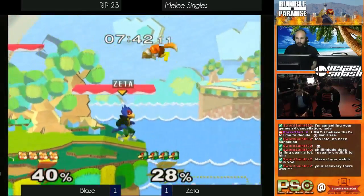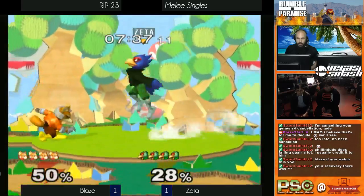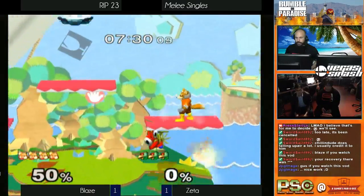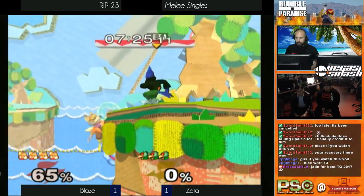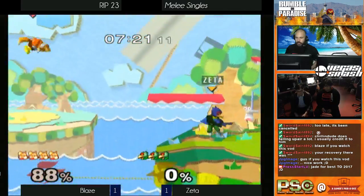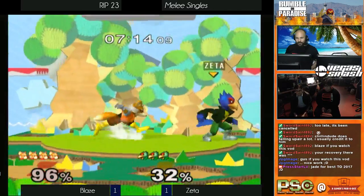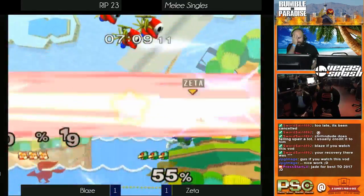It looks like Blaze counter picks to Yoshi's Story, which I honestly thought would have been Zeta's counter pick. The shines — the sheens! Shout outs to Jade over here doing the thing that Vegas struggles with the most: updating scores. I can't right now — this game.